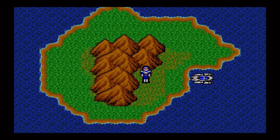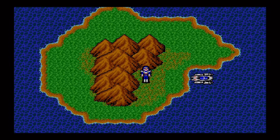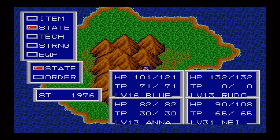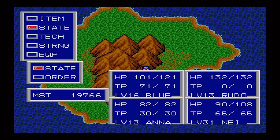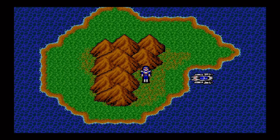Welcome back, everybody, to Phantasy Star 2. This is episode seven — I kind of forgot, but yeah, episode seven. Soon enough you'll see what I did off camera. These are the people we're taking in: Blue, Rudo, Anna, and Nay. You can take a look at their levels. This place isn't too large, but I know where to go. Let's get right into it.